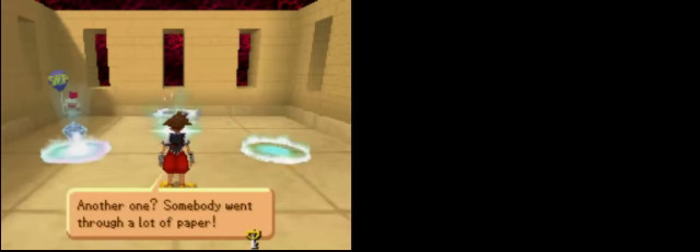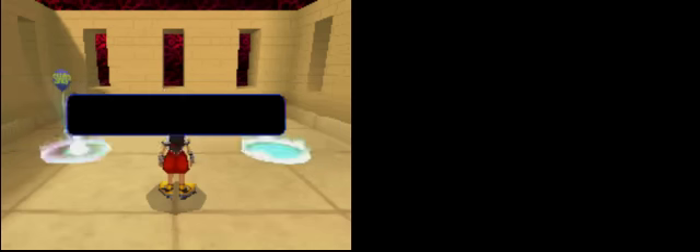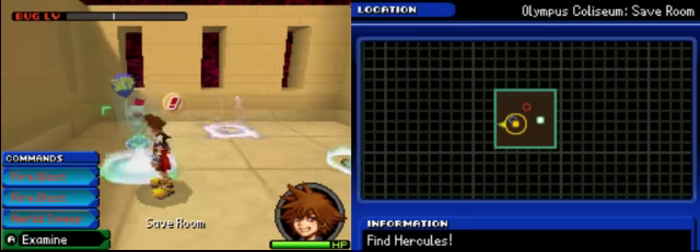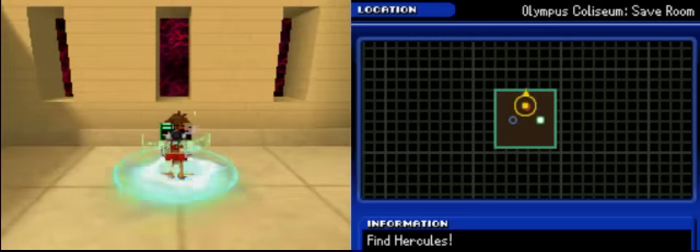Another note. Between the Coliseum's layers you'll always find save rooms, which can record your progress and prepare you for the battles ahead. So yeah, you can buy stuff or continue on. Let's continue on — I've got no point in buying anything, though there are probably better commands available.